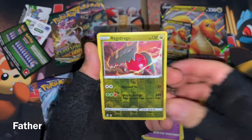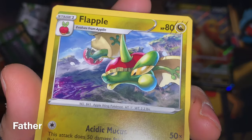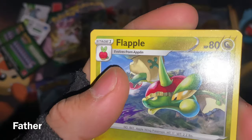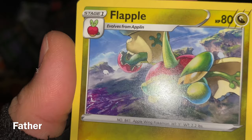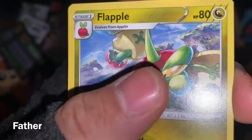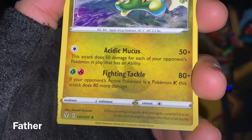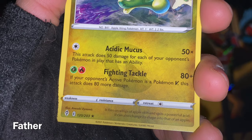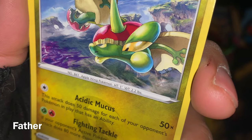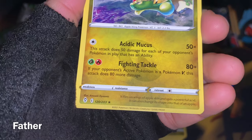Then there's Flapple — a very interesting Pokemon that evolves from Applin, which is an apple in disguise of a little worm, then becomes a dragon with the apple still intact. The Apple Wing Pokemon. It has Acidic Mucus and Fighting Tackle. And there's the rare card — Chilling Reign might be the best pack, at least I hope so.